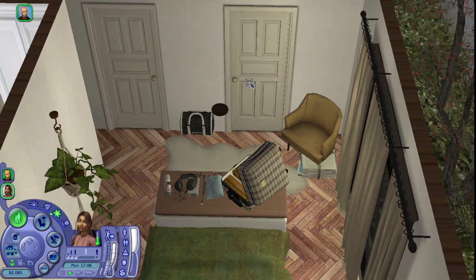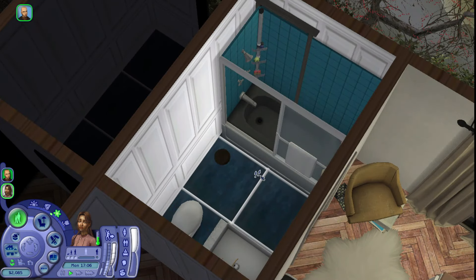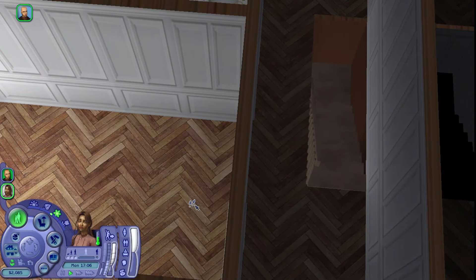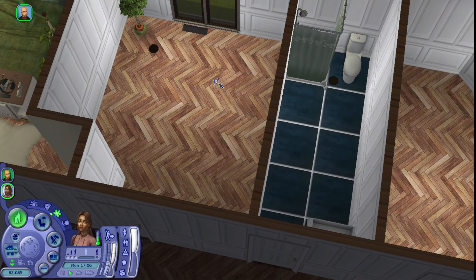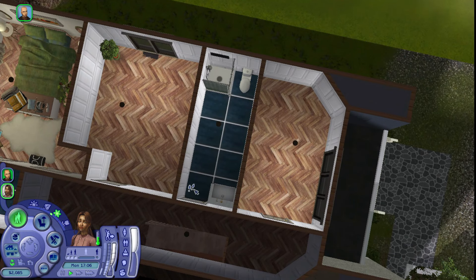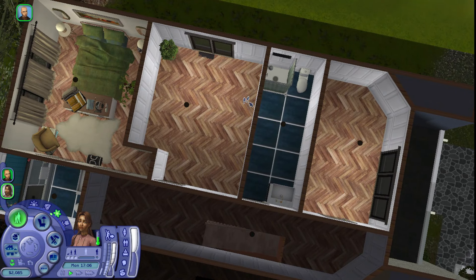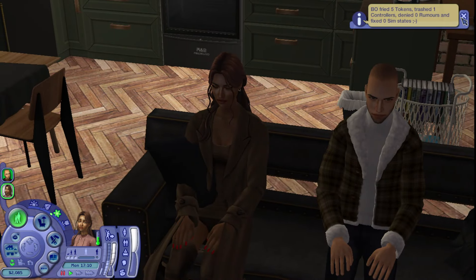This door leads to the bathroom — simple, just how I decorated them. Back in the hall there's another bedroom which is empty at the moment, a shared washroom, and another bedroom. The townhouse is the exact same layout as Evelyn and Andrew's — three bedrooms, so they can expand, have roommates, or move. We'll see where the story takes us.